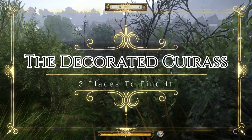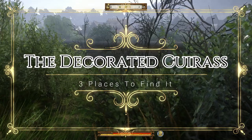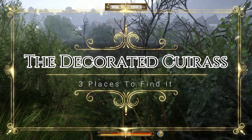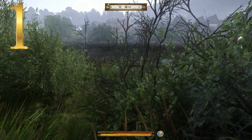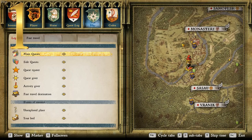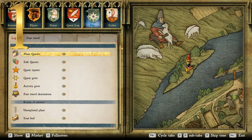We'll start with number one, which most people would consider the easiest and the only legal way. Here we are on the map on this little island. As you can see there's a guy with some sheep there, here's the monastery, and there's Sassaw. The first way to get this is the grave on a small island just south of the sheep farm outside of Sassaw. This place is the end of Treasure Hunt 19. It can only be obtained once and it is the only legal way to obtain the decorated curus in the game.